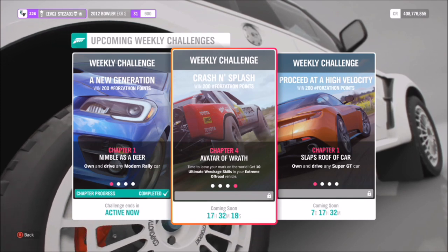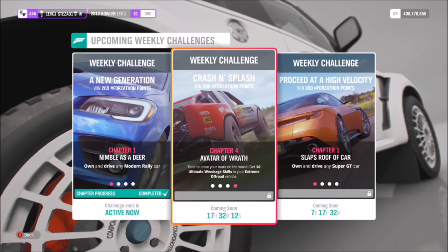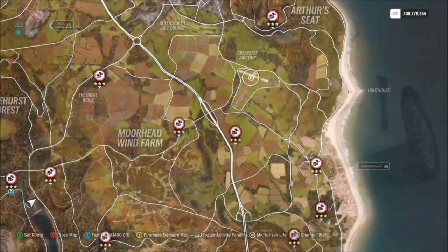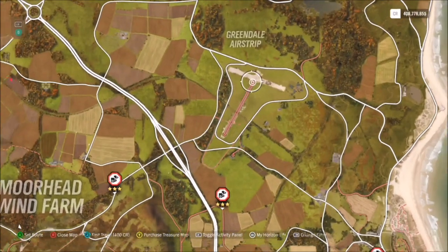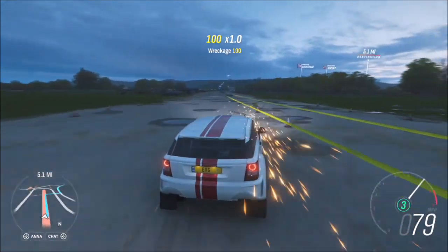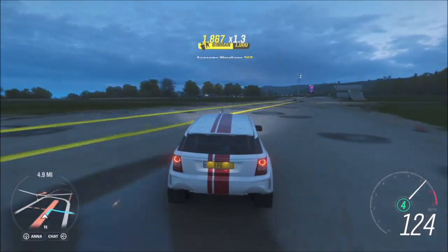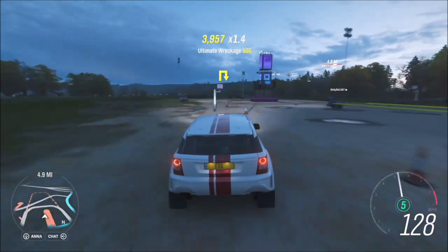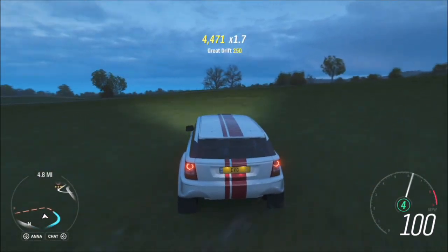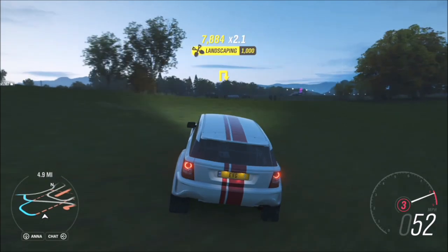The final challenge wants you to get 10 ultimate wreckage skills in your extreme off-road vehicle, and again this is nice and easy. An ultimate wreckage skill is basically when you tally a chain of numerous wreckage skills by smashing into various objects. You can do this anywhere on the map, but I'd recommend heading to the Greendale airstrip where there's a nice variety of objects to smash into. They have to be destructible objects — things like fences, cones, bushes, roadworks, even the speed trap — anything you can smash will get you a wreckage skill, and you want to tally them up as quickly as possible.